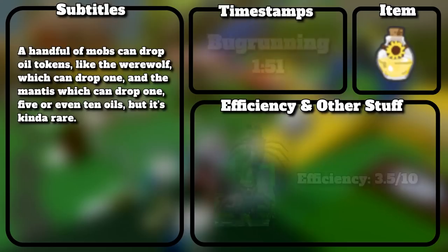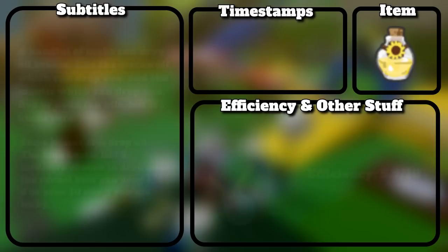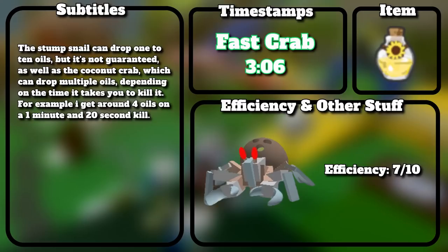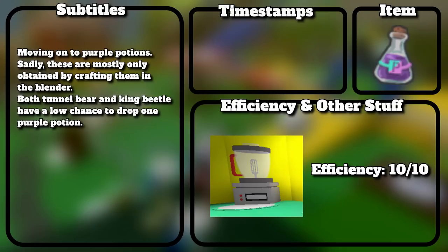Some bosses also drop oil. King beetle has a mediocre chance to drop 1, tunnel bear can drop 1, 3, 5, or even 10 oils. The stump snail can drop 1 to 10 oils, as well as the coconut crab, which can drop multiple oils depending on how fast you kill it — I get around 4 oils on a 1 minute 20 second kill. Rare, epic, legendary, and supreme sprouts can all drop oil tokens if you are in sunflower field or mixed fields.